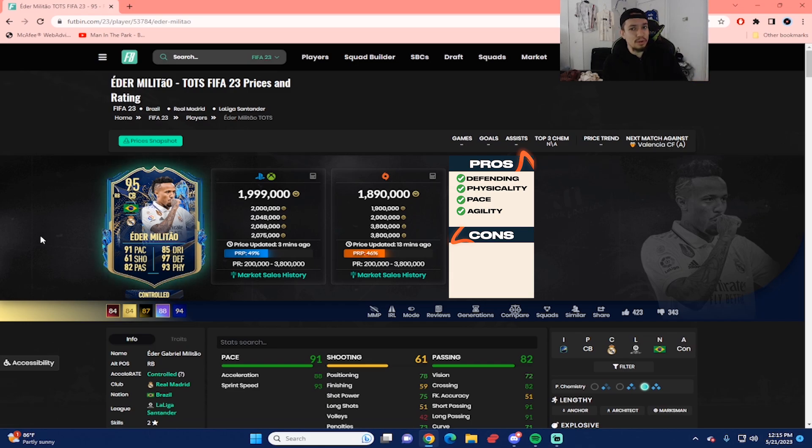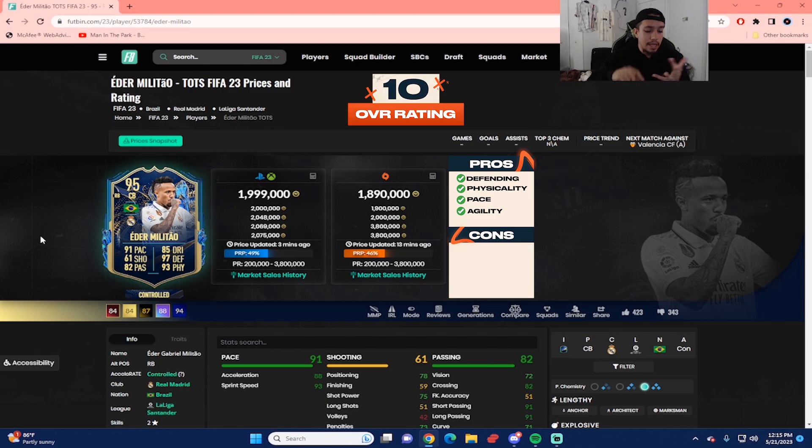He is 6'1. Do I think he's better than Van Dijk Team of the Year and Silver Lucio? That's the main question. Personally for me, it's going to be very tough doing rankings on the CBs because there's so many good CBs at this stage of the game. But it's all about preference. For me, Militao is top 5. Off the top of my head: Van Dijk, Lucio, Militao Team of the Season, Maldini, and then 5 can be either Varane or Ruben Diaz. That's just my preference — don't kill me in the comment section down below.